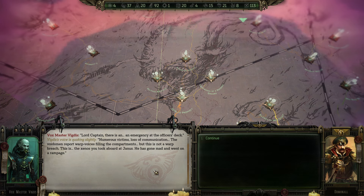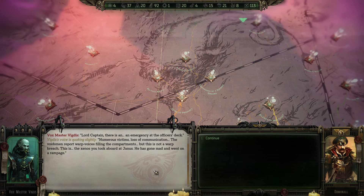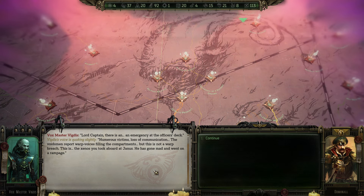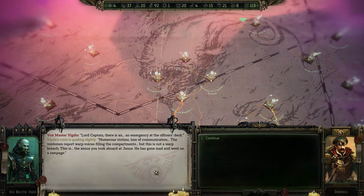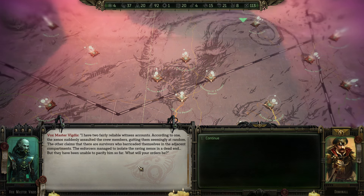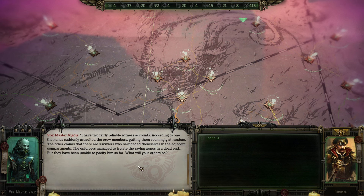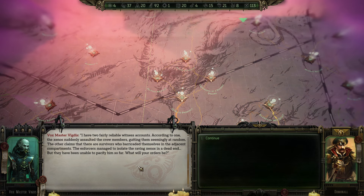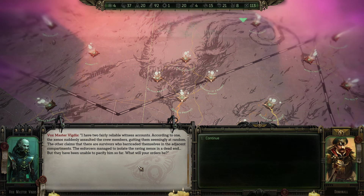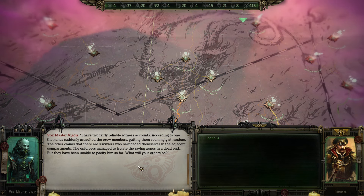My Lord Captain, there is an emergency at the officer's deck. Victus' voice is quaking slightly — numerous victims, loss of communication. Voidsmen report warp voices filling the compartments, but this is not a warp breach. This is the Xenos who came aboard at Yanis — he has gone mad and went on a rampage. I have two fairly reliable witness accounts: one says the Xenos suddenly assaulted crew members seemingly at random; the other claims survivors barricaded themselves in adjacent compartments. The enforcers managed to isolate the raving Xenos in a dead end, but have been unable to pacify him. What will your orders be?